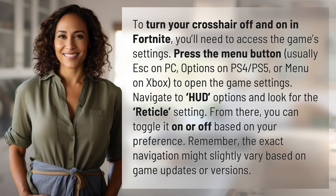Navigate to HUD options and look for the reticle setting. From there, you can toggle it on or off based on your preference. Remember, the exact navigation might slightly vary based on game updates or versions.